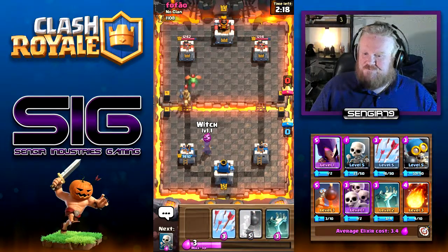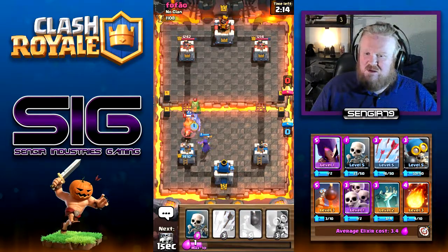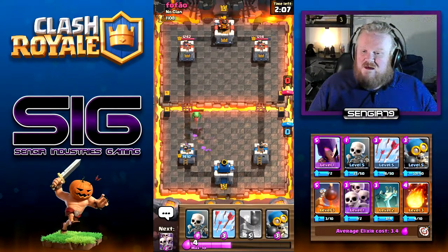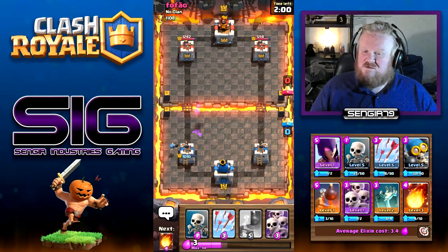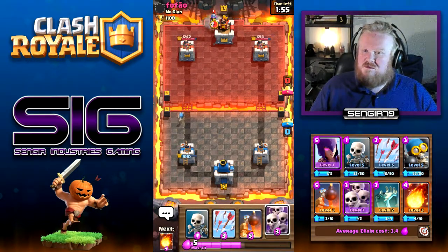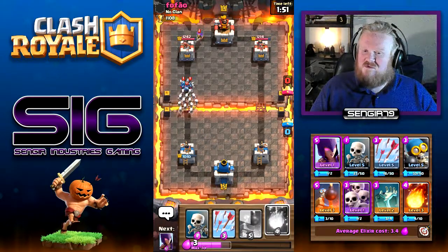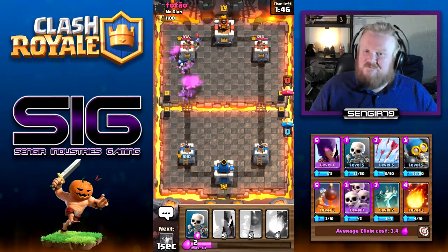We'll drop the witch. We'll drop the tombstone. There we go. Come on witch - there we go, that's fine. The baby dragon's going to get some good damage, but that's fine. We'll start a little push. We'll drop those down and get the fireball ready. We'll get arrows down like that, that's fine.